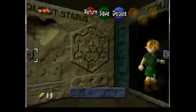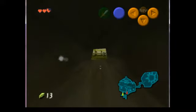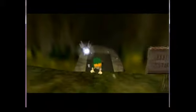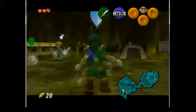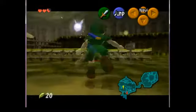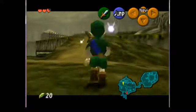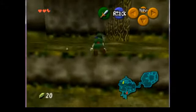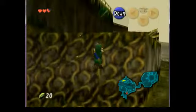Now I've got my sword and I need 20 rupees by the time I leave the forest. I have my 20 rupees now, and I'm going to be leaving the forest through the gate in the Lost Woods, which is known as the forest escape — the first trick of the run.